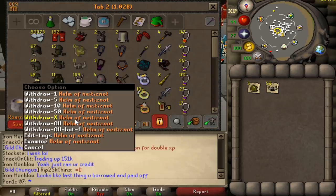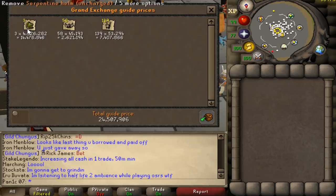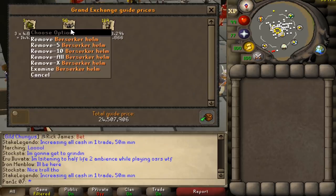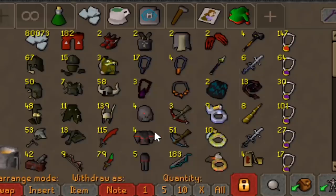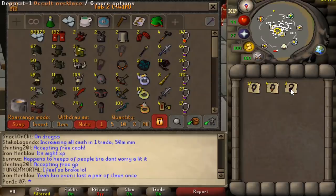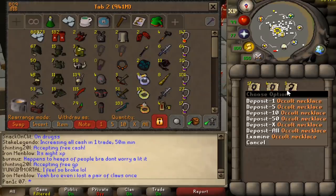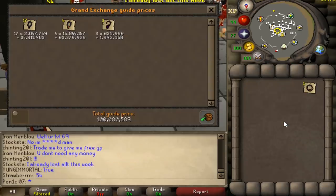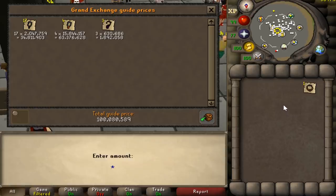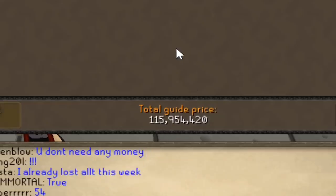Now the helmets - we've PK'd a serious amount of them. 14 mil in the serps, 2.6 mil in the berserker helms, and 7.5 mil in the helms of Neitiznot, which is pretty crazy. 17 furies, four torches, three occults - I can't remember where I got these from, must have been from hybrids or something. One necklace of anguish, and that's all the necklaces.